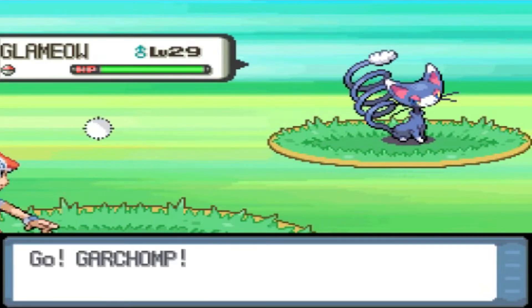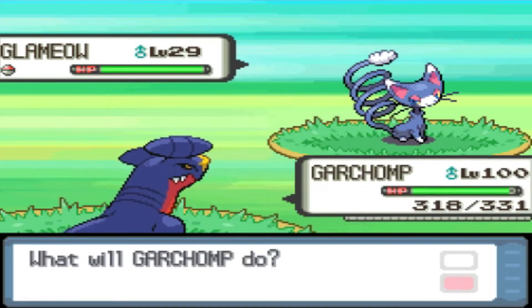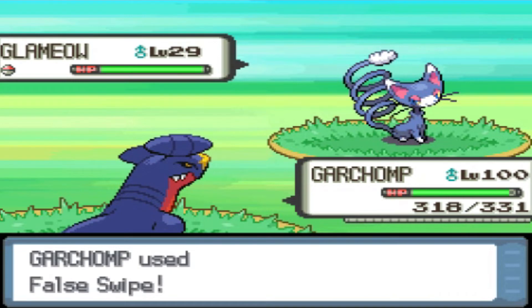And there we go, level 29 Glammeow. Didn't take much effort. Being a 15% encounter rate, it's pretty easy to find. Glammeow is a decent Pokémon to get, unfortunately, because you can find it so late in the game. Not a lot of people actually use it on their teams.